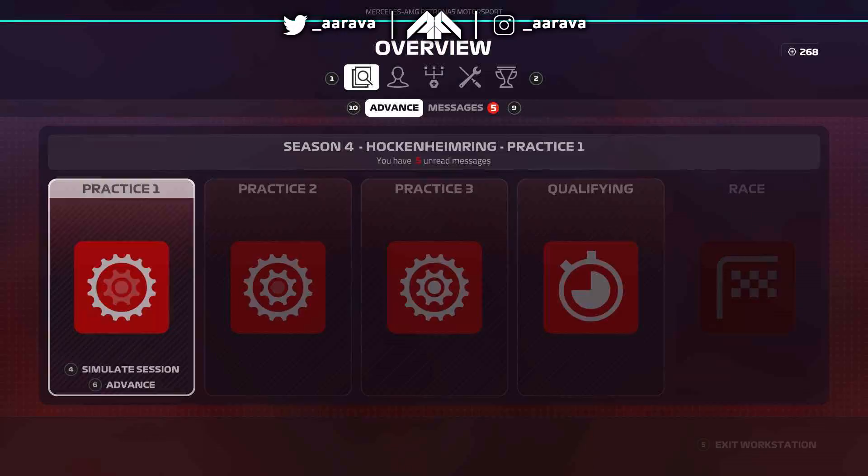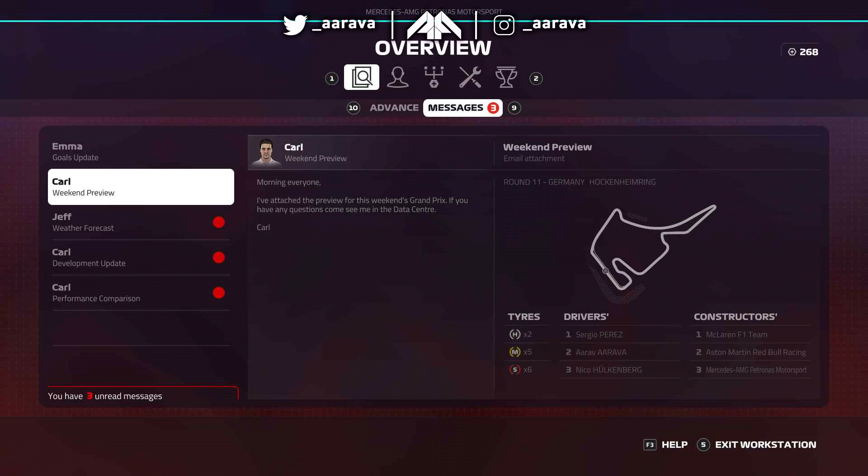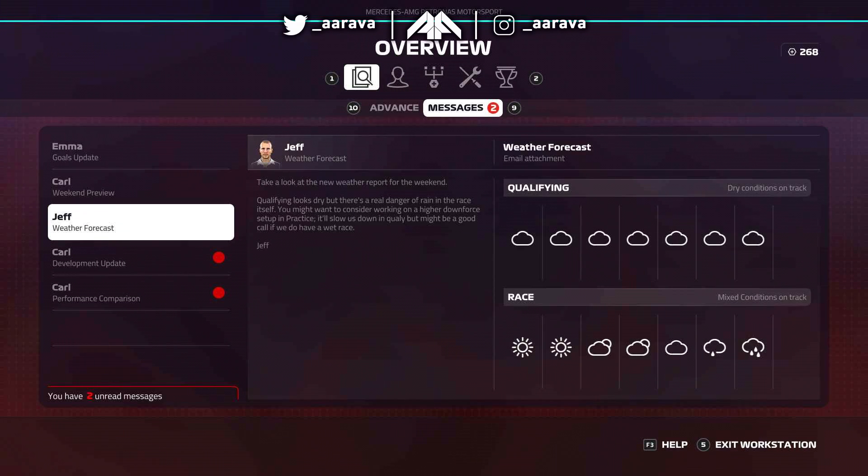Hey, what's up guys, Arava here and welcome back to the episode of my F1 2019 career mode. Episode 75 today for the German Grand Prix in Season 4. If you guys did miss the previous one, the British Grand Prix, then be sure to go check that one out before this one. A very topsy-turvy one, but we had one of the rarest events in the game in that episode - the safety car came out two times there.